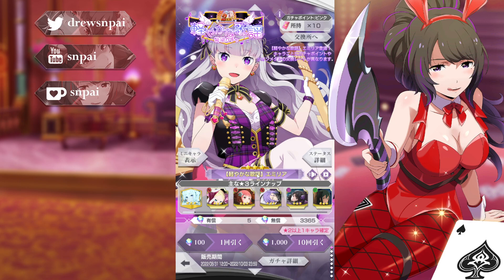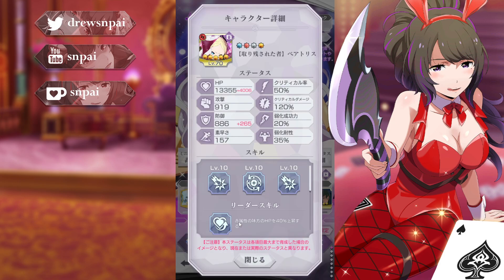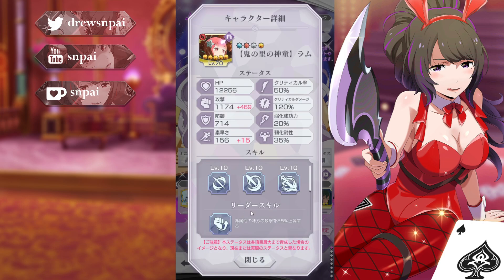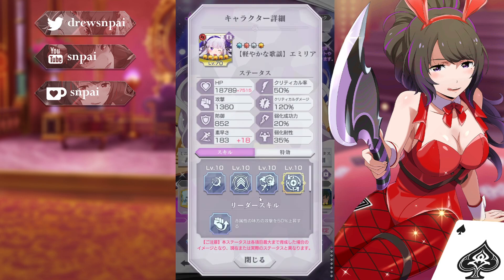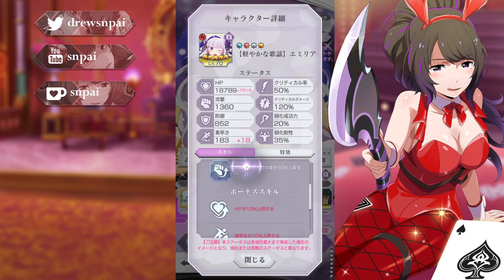We have some featured units — two basically featured. The third one is almost always a transcendence character, so this time around it's Julius. We got Betty, which is an okay mono red unit. Then we have Kid Ram, which is very outdated DPS, but she's probably useful somewhere. Amelia has 18,000 HP, 1,300 attack, 852 defense, 183 speed — she's very quick. She's a festival indeed. She's got attack for red allies at 50%. It's been a while since we got an attack lead, so that's pretty interesting. She's got 40% HP as well as 10% agility.